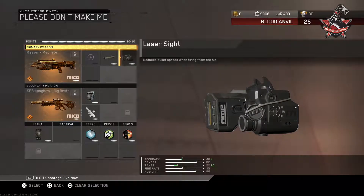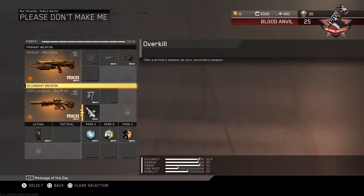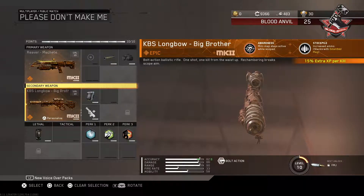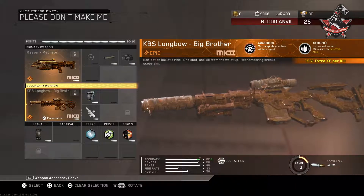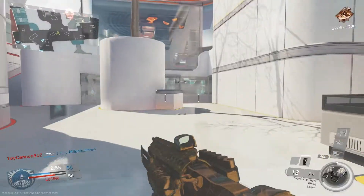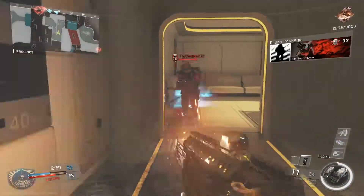For the secondary, the first thing you're going to want to do is put on Overkill, which allows you to use a primary weapon as your secondary. I'm running the sniper Mark 2 variant KBS Longbow Big Brother, which has Awareness — keeping the minimap on screen even when zoomed in — and it also comes with Stockpile. The only attachment I suggest putting on it is the tracker sight because of how helpful it is when it outlines enemies on the map. I'm not a sniping kind of guy, but it's nice to have both a strong close-quarter weapon and a long-range option in case the situation presents itself.